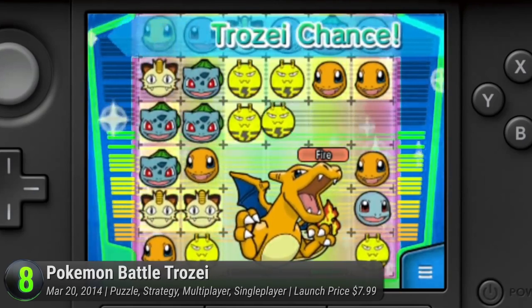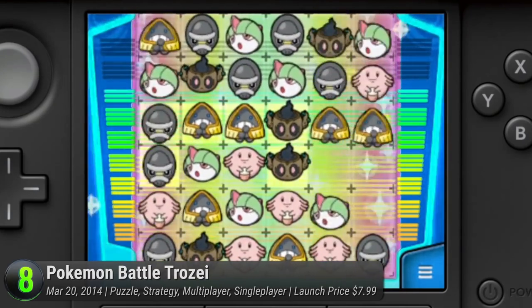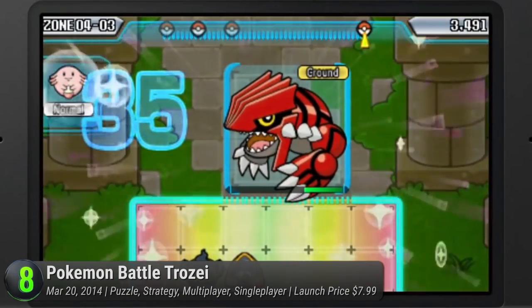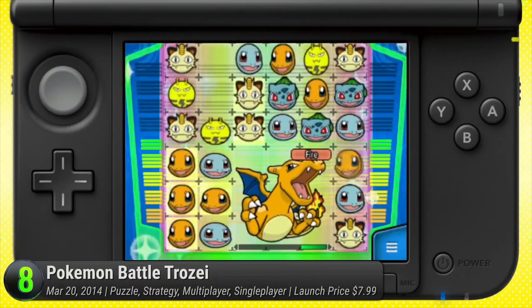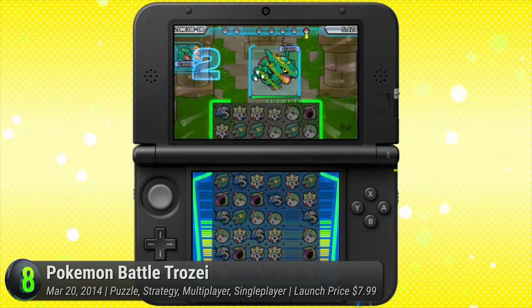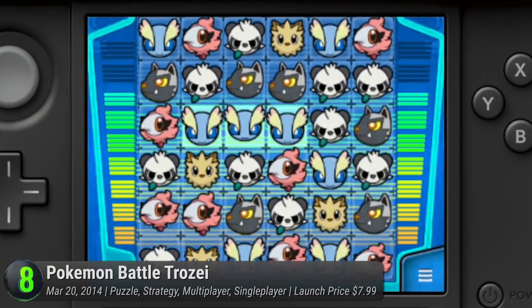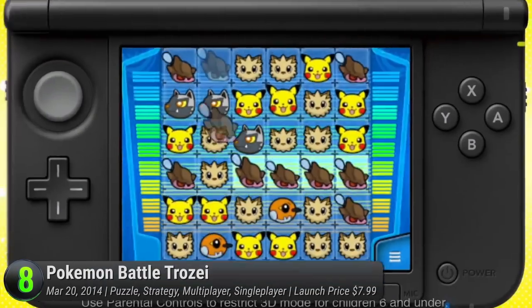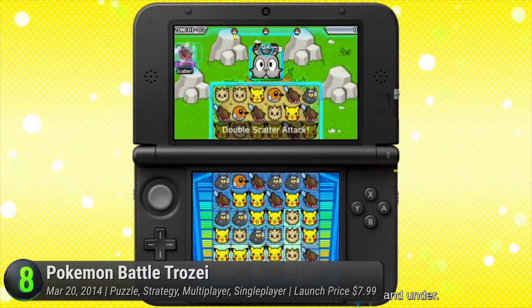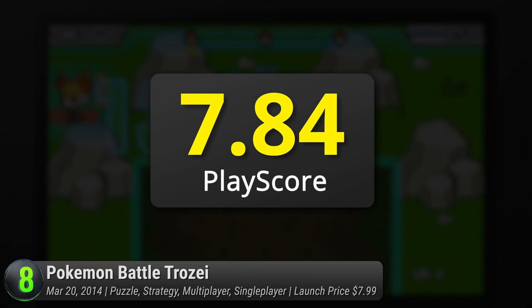To play the game, players must battle the Pokemon plastered on top of the grid. Using its elemental weakness, use the appropriate element to take it down — it's a rock-paper-scissors kind of style, but it uses Pokemon's iconic elements. Featuring over 700 Pokemon including the ones from X and Y, there are multiple ways to take down each of them. Match four or more to reap ultimate results, or simply summon Ditto to aid you in its strategic grid-based puzzle. It receives a PlayScore of 7.84.